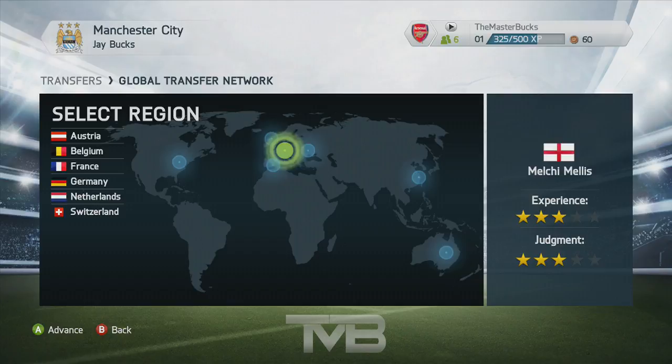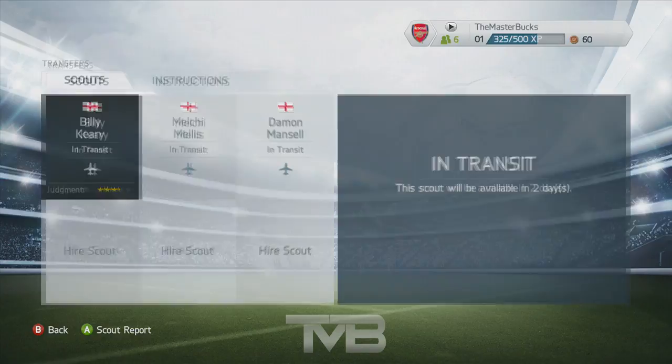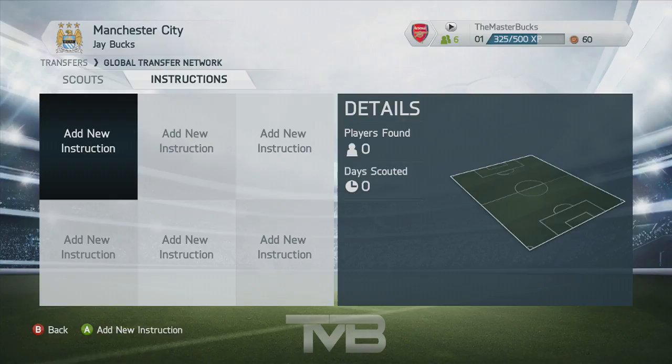I'm going to send Bill Curie away to England, send Melchie Melis away to Germany, and send Damien Mansell away to Spain. Over the course of a couple of days, weeks, or even a month — depending on how many players in that country fit the instructions — I'll be getting updates from these scouts about players matching my criteria, until they eventually come back and say there's nothing left or no players fit that category in that country.